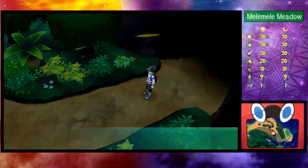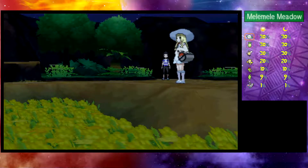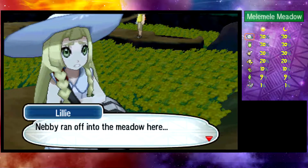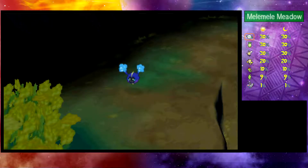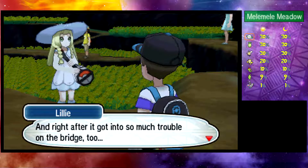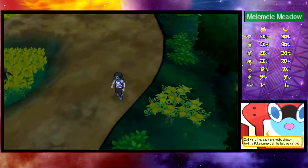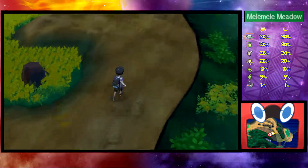Heading into Melemele Meadow. Mysterio ran off into the meadow here, and there he fell down. Lillie appears — she scolds Nebby for getting into so much trouble on the bridge. What if a wild Pokemon attacks? Does it have any moves it can use to battle? Hurry up and save Nebby already! Why you gotta take so long? Why you gotta go and get that Great Ball — go save Nebby!